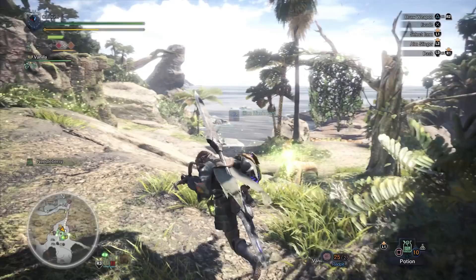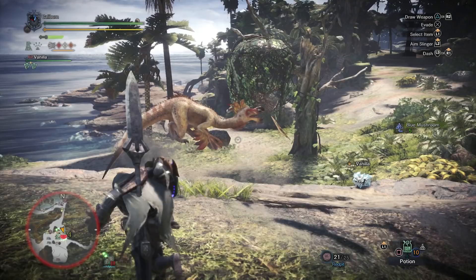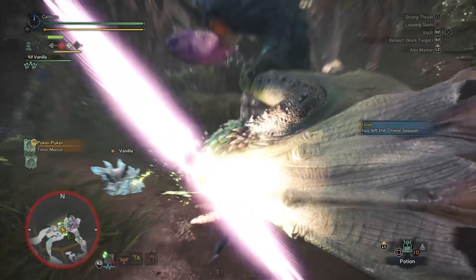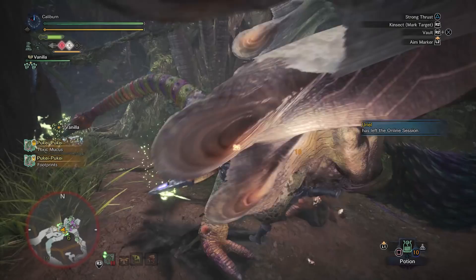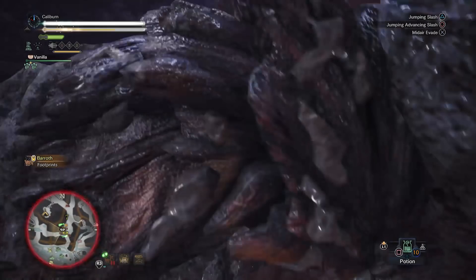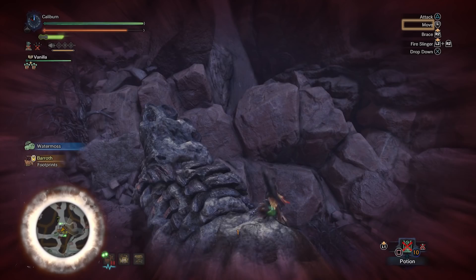Use this to take on the Great Jagras and then the Kulu-Ya-Ku. After the Kulu-Ya-Ku, upgrade your Iron Blade 2 into a Kulu Blade 1 by using 1 Kulu-Ya-Ku Beak, 2 Kulu-Ya-Ku Hide, and 3 Kulu-Ya-Ku Scales. Continue with your mandatory hunt of a Pukei-Pukei. If you prefer, you can build the Pukei-Pukei path and gain poison damage, but you'll be able to inflict poison with your Kinsect, which makes the Kulu Blade 1 overall preferred. Now hunt Barroth in the Wildspire Wastes. Mine here to get Earth Crystals. Once you get 2, upgrade your Coldrone 2 into a Coldrone 3 by using 2 Earth Crystals and 1 Monster Bone M.